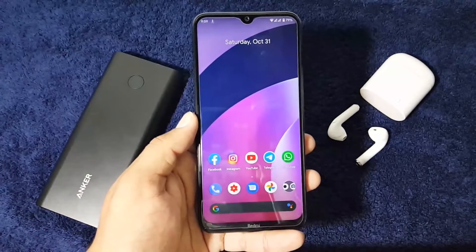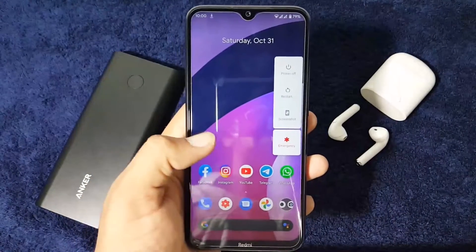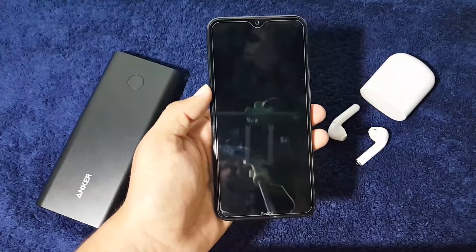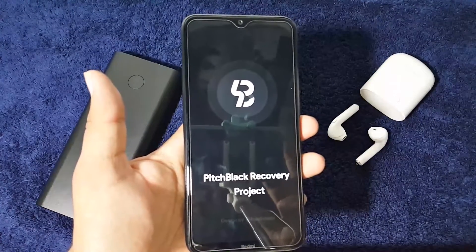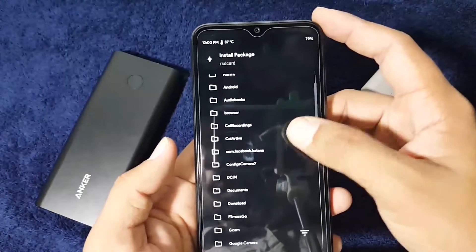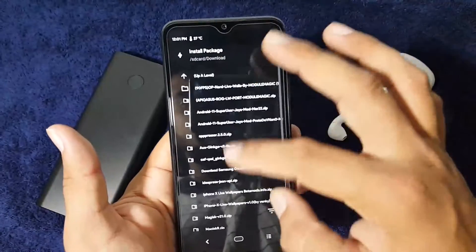This ROM is suitable for daily usage — you can use it as your daily driver. To install it on your Redmi Note 8 or Note 8T, download the ROM from the link in the description and reboot your device into a custom recovery such as TWRP, Orange Fox, or Pitch Black — I am currently using Pitch Black Recovery. In recovery, go to Wipe > Advanced Wipe and wipe everything except internal storage and SD card. Then go back to the home screen, click Install, locate your downloaded ROM in Downloads, flash it, and you're done.